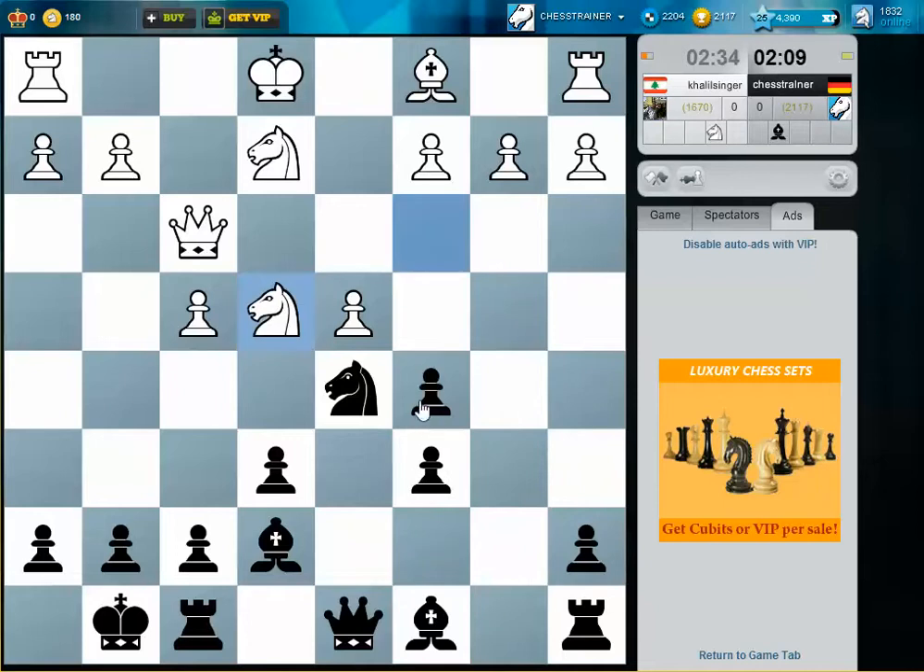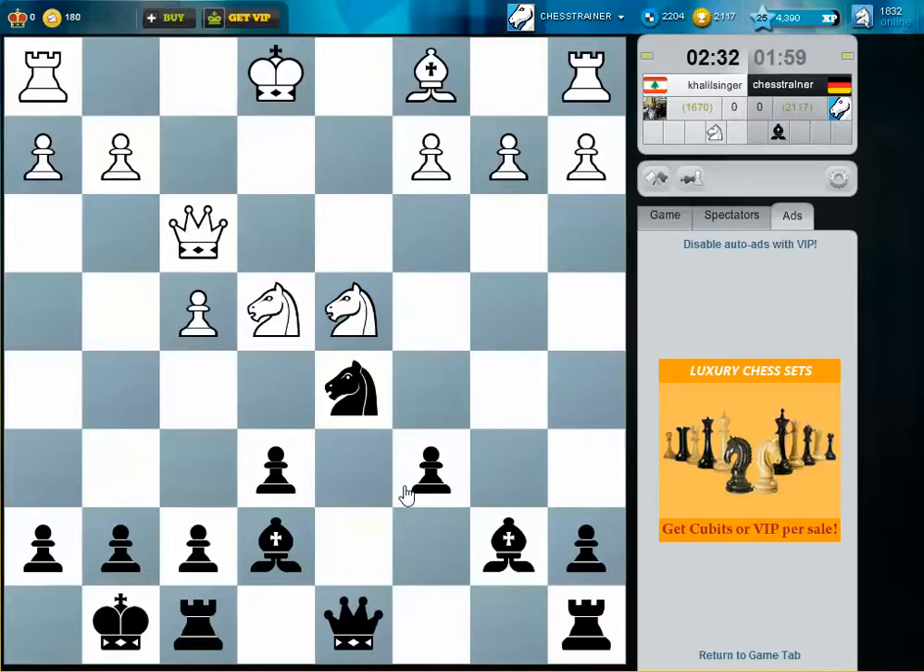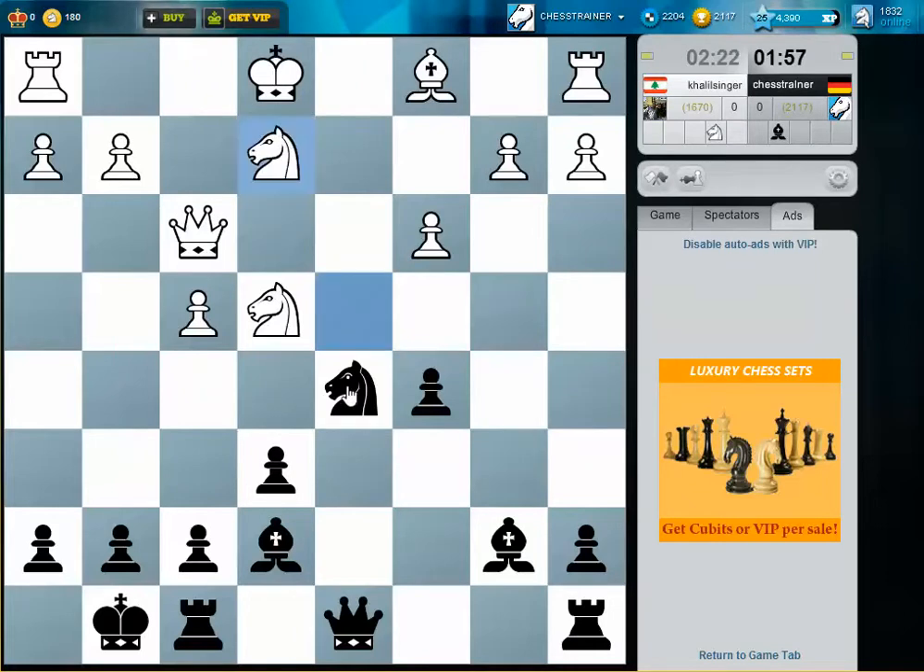He gave away his bishop, but in exchange he's destroyed my pawn structure. I think I almost need to play this, but it doesn't look too bad — this diagonal looks very strong for my bishop.